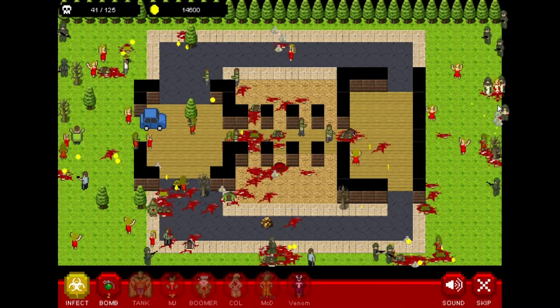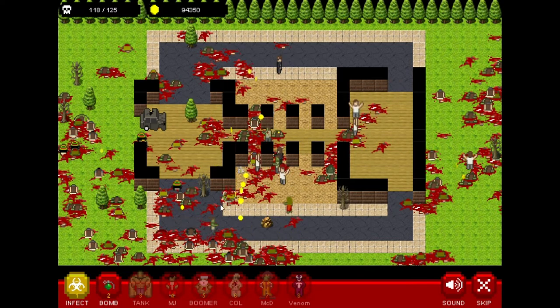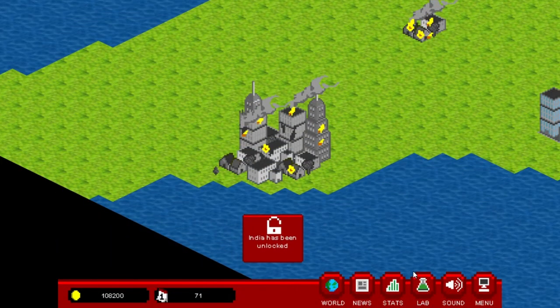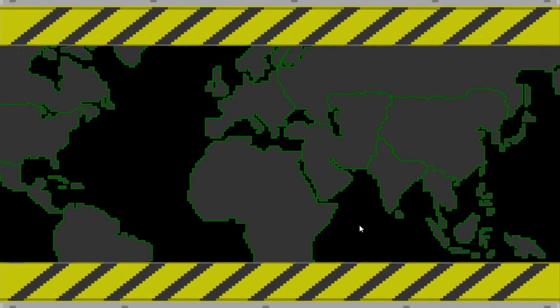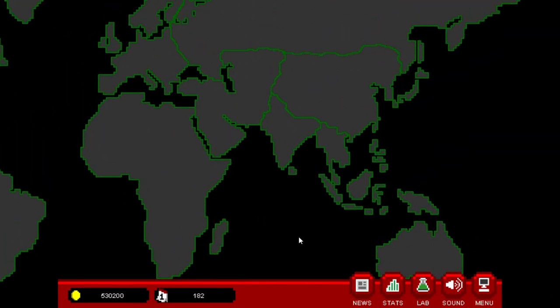You can unlock the other cities in a continent by killing a certain number of people in the level. And to unlock other places, you need to destroy a certain number of cities. And to destroy a city, you need to kill off everyone in that city. After that, you can't attack that city anymore — and it makes sense since it's dead already. And if you destroyed all the cities on the continent, then if you look at the map, it's dead grey — everyone is dead. I don't know why, but I like this. It's like a reminder that this continent is dead because of you. It makes you want to destroy more of the world and bring it to the end.